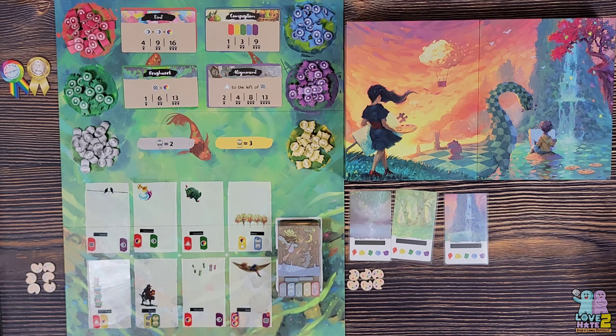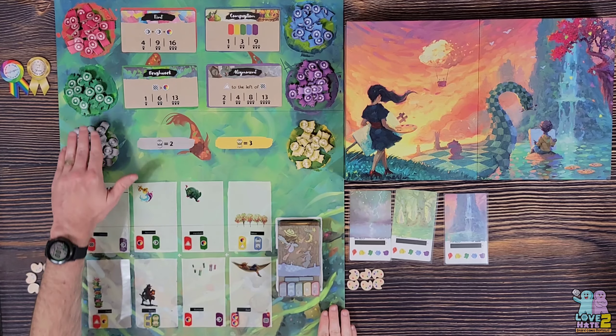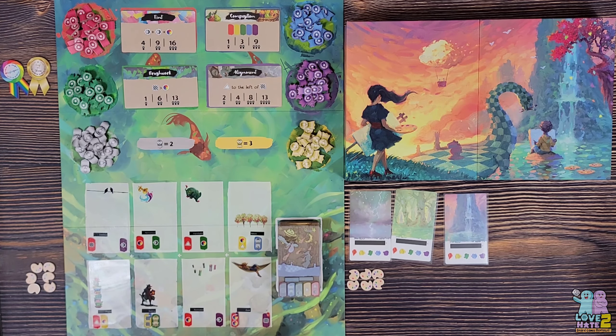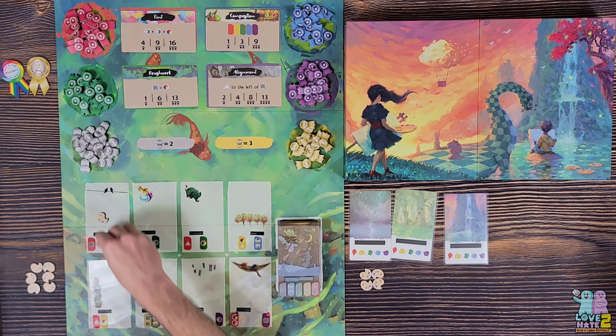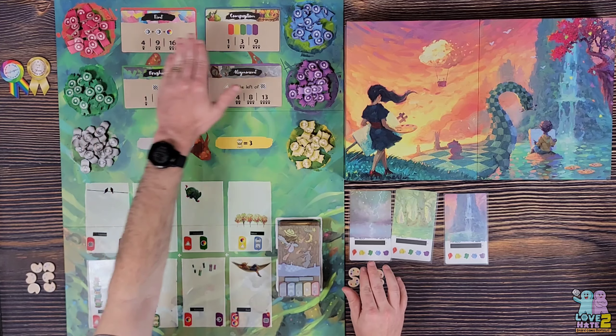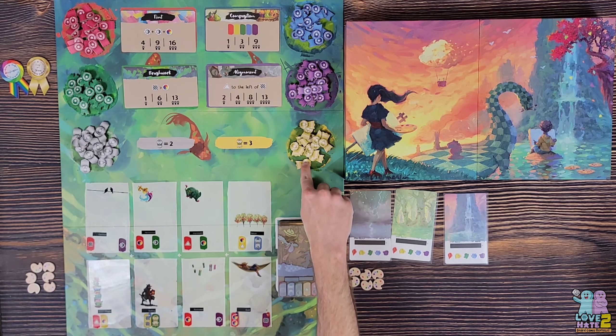Some of the other changes you're going to see: one is obviously the board, which is new to the Reflections expansion. You have spots here for all of your different ribbons. The market for the cards you'll be drafting is different — you now have two rows and can choose from the top or bottom row. However, each column you move over, you have to put inspiration tokens on both of the cards in that column.